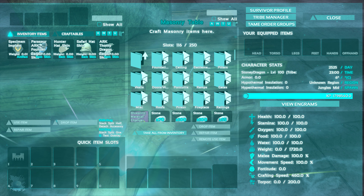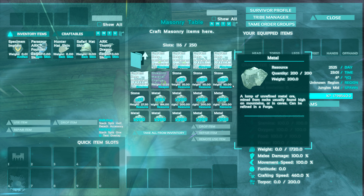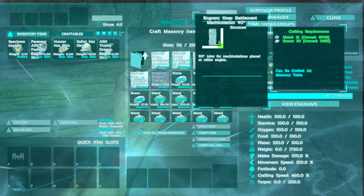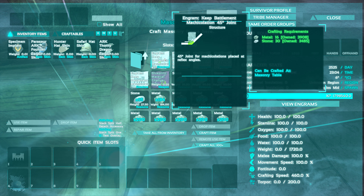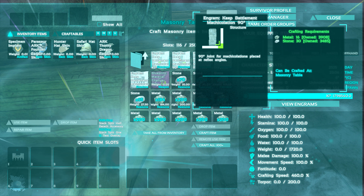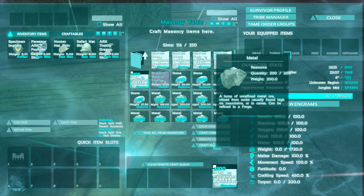And this is what I mean. So we're going to have a whole bunch of these. These are angles — like degrees, 45 degrees. I don't know what these ones are. Joint 4, placed at reflex angles. So we're going to try to craft — we're going to craft 100 of these.